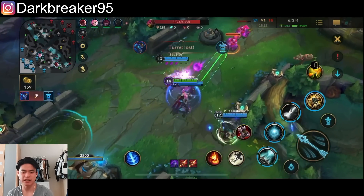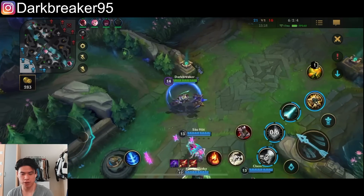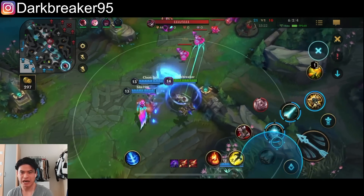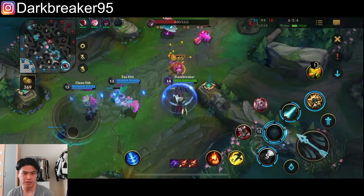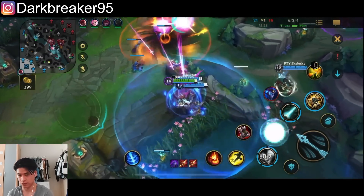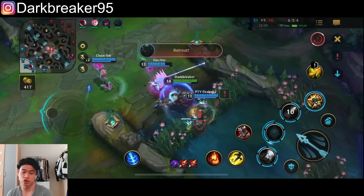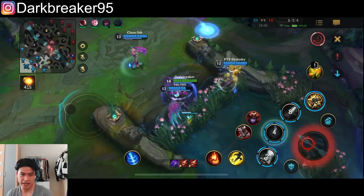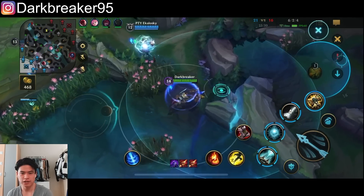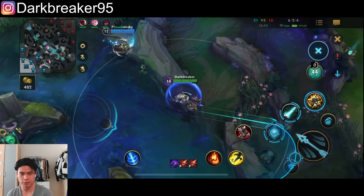The thing is, we kind of need to pick off people, because teamfight-wise in a straight 5v5 we're weaker — they just have the better teamfight. So we're forced to make those plays happen, to get a man advantage and then force a teamfight 5v4. Because in a straight 5v5, we're not winning. They have Shyvana, Vayne, Rakan, and Aurelion Sol — especially Aurelion Sol, who is very broken in teamfights.